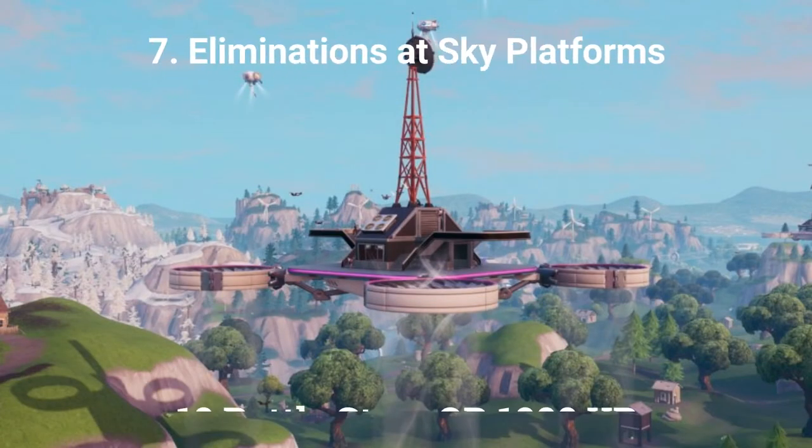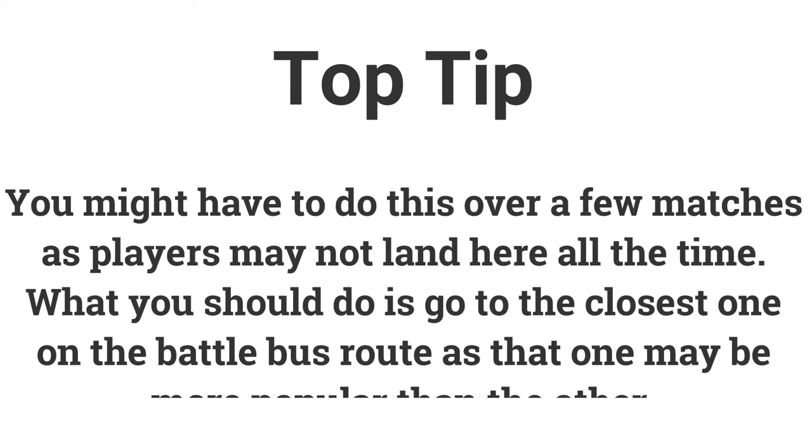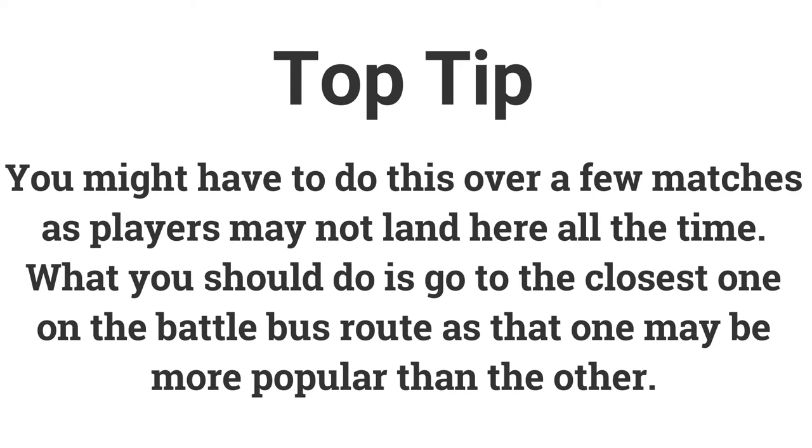The final challenge for week 5 is eliminations at sky platforms. If you get 3 eliminations you can get 10 battle stars or 1000 XP. There may not be people landing here all the time so you might have to do this challenge over a few matches. When you are in the battle bus, look for the closest sky platform on the map as there might be more people there than the others.